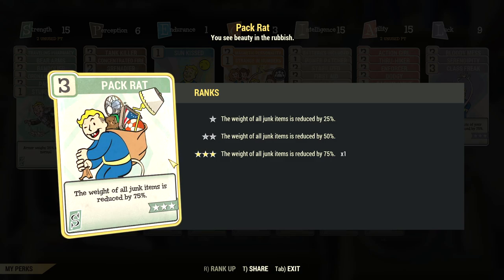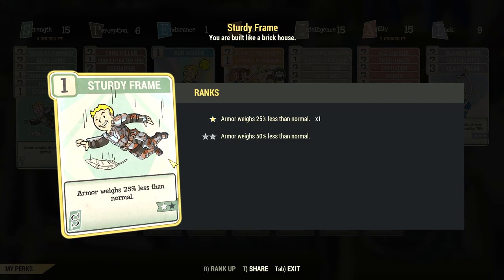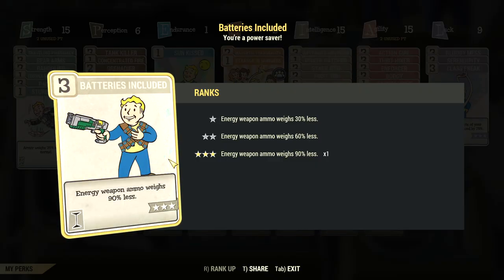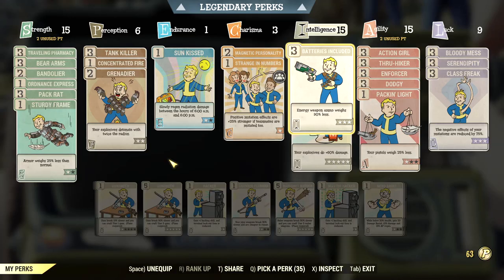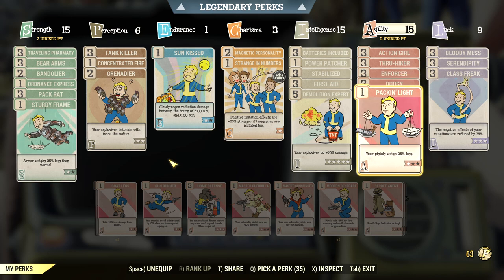There are perks that reduce the weight of weapons, ammunition, and miscellaneous items like food, chemicals, and junk. Typically the weight reduction will be around 90% if you upgrade the perks to the maximum tier. Most of these perks are found under Strength, but there are also a couple under Agility and Intelligence.